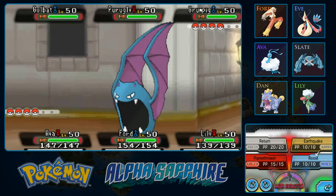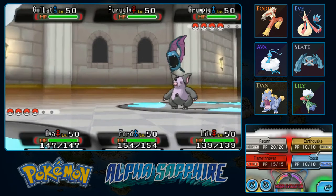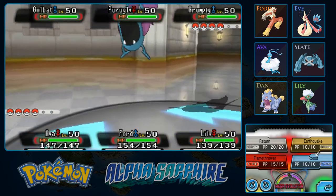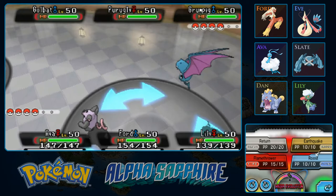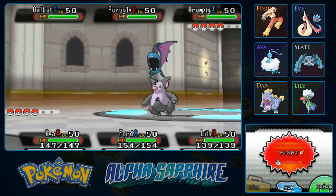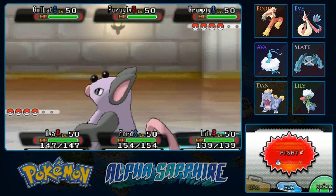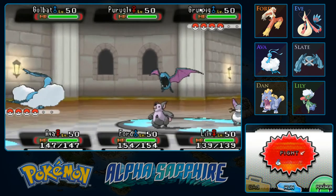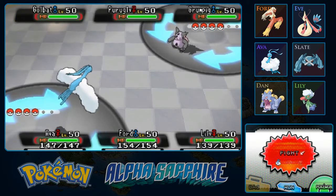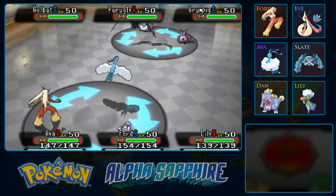We have a Poison-type, so I probably shouldn't use a Fairy-type attack. How about Fire? Although Grumpig can have Thick Fat, which is kind of the equivalent of making Fire attacks not very effective. This would be a good attempt to have Metagross out with Meteor Mash. I could use Shadow Ball, but that might not affect Purugly — it's a Normal type. This might just be one where I have to risk it and hope he doesn't switch to Golbat. And of course, he did.